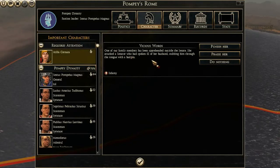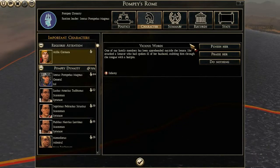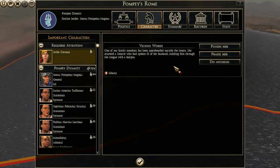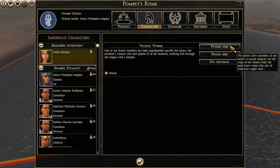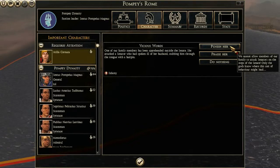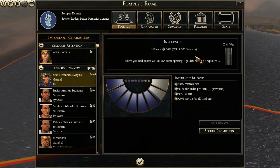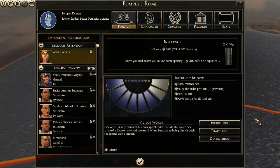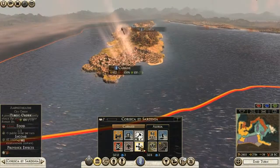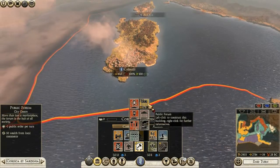Atelia Cornuda - one of her family members has been apprehended outside the senate for attacking the senator who had spoken ill of her husband, stabbing him through the tongue with a hairpin. I got this one in my Octavian campaign yesterday - punishing her lost me influence with like 50 senators. Out of 500, that would be a 10% loss which would be pretty nice. Let's punish her - so feminist groups get angry at me and I lose support. That's basically what happens.